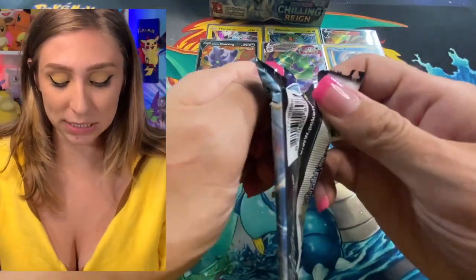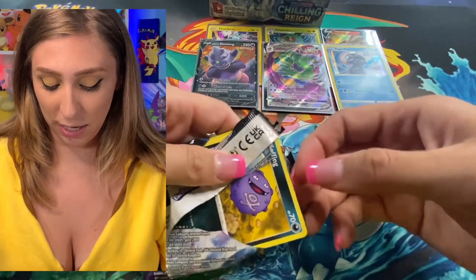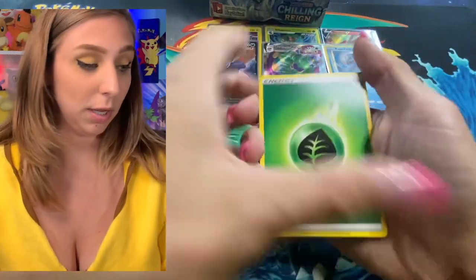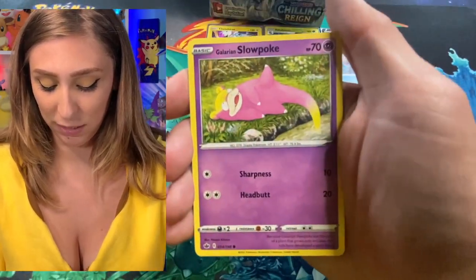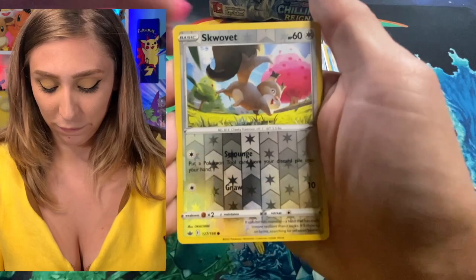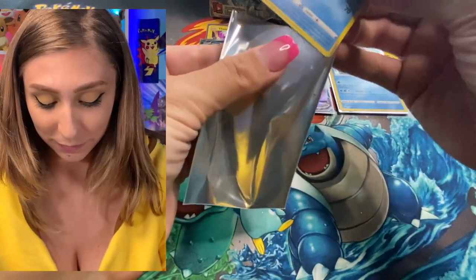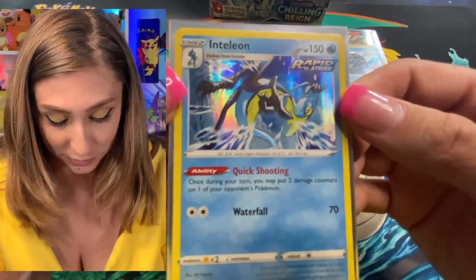Almost done with the left side of the box here. I've been showing some pretty good love today. Starting with complete energy, Drizzile, Path to the Peak, Path to the Peak, Path to the Peak, Puffin, Slowpoke, Deerling, Labrys, Swirl for the reverse holo, and for our rare — Don Italian. Cool. He's just kind of hanging upside down there, having fun — very nice art.